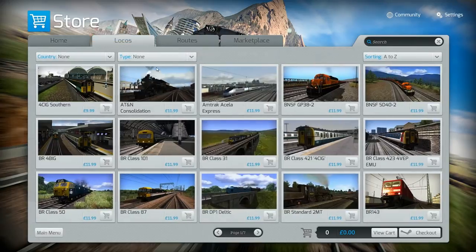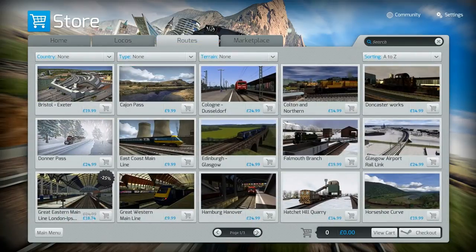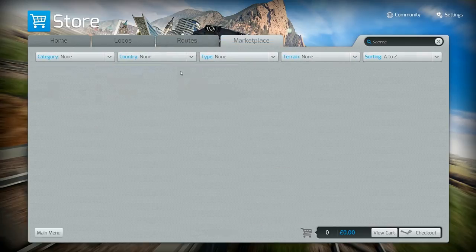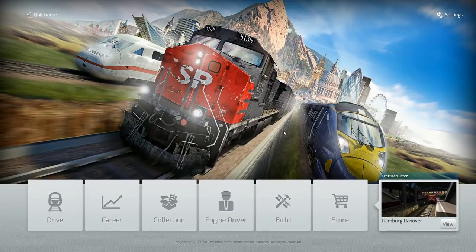In the store's home section you get your top-selling and featured items. Then you have your locos you can buy, which is a nice selection, and the routes you can buy. You also have a Marketplace tab which I think they're not doing initially, but in the future you'll probably be able to sell your own designed locos or routes. It'd be interesting to see that implemented because there are people who make really good trains and routes.